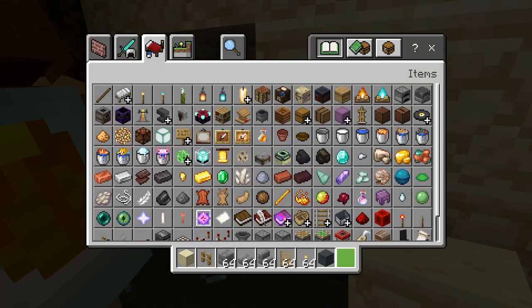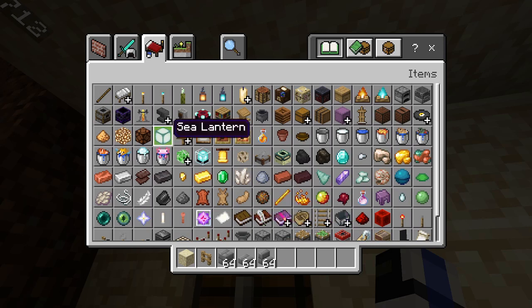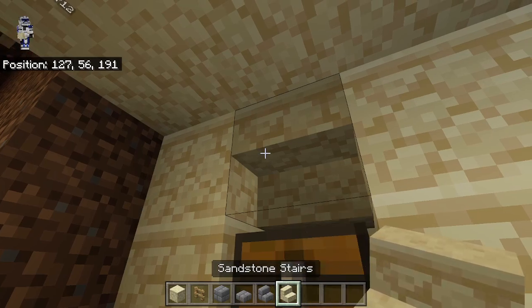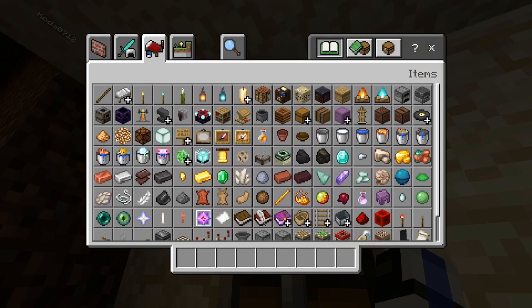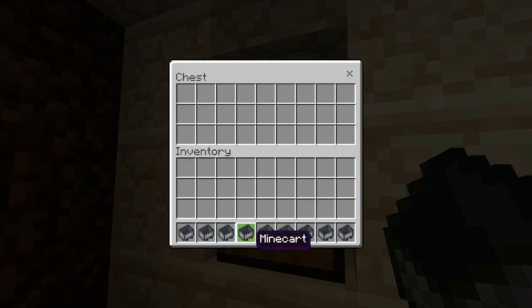We're gonna leave two and then back in here we're gonna have a block with a chest, and then this is gonna be a sandstone stair. I'll fill this chest with the proper amount of minecarts — sadly you cannot stack them. Basically this is the exit track that opens up to a secret entrance out of the toy town — which you can definitely not see at all from the outside.